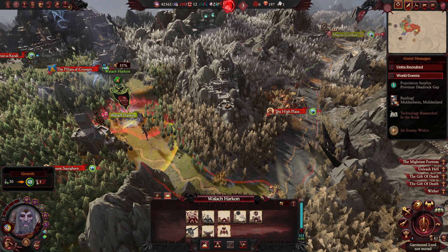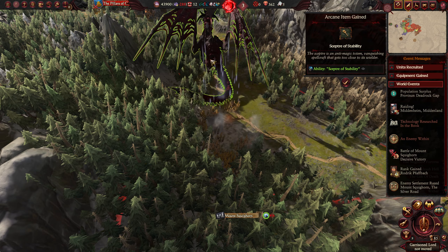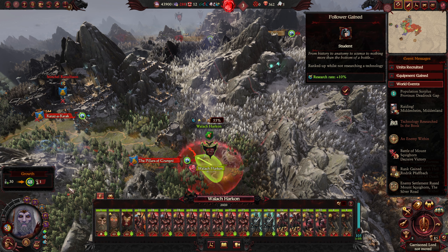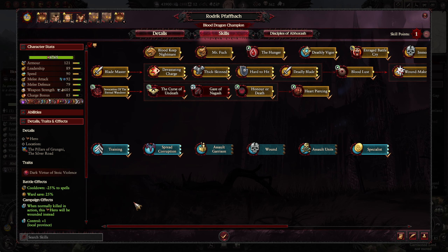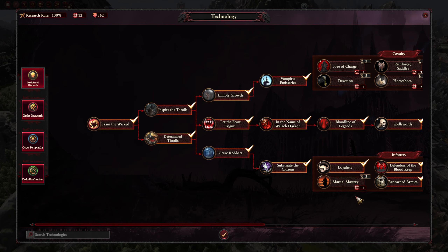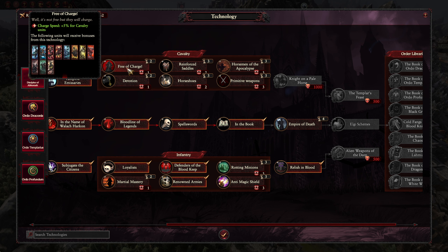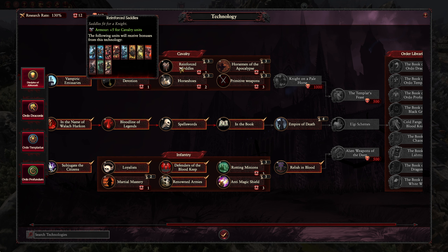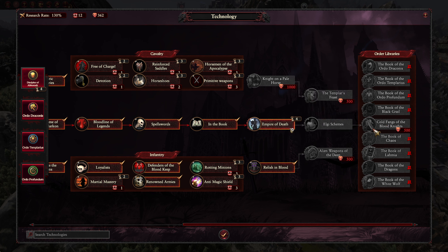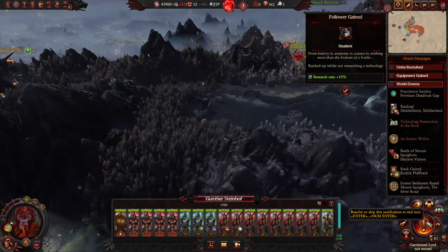It doesn't really matter which one of those I choose — I'm not really using aid to attack. Speed is useful, charge bonus is useful, charge speed. We're just looking down this way because I want to start unlocking these — some of these are fantastic. Enables gilded death, enables my units to be even more effective, basically.